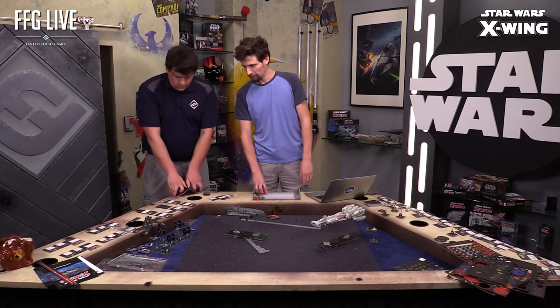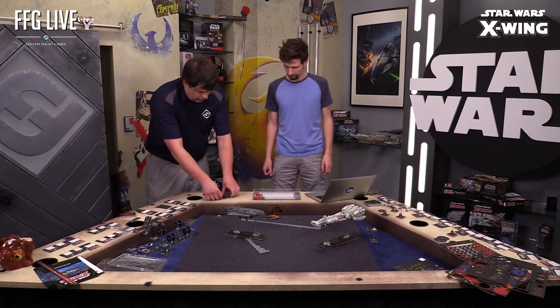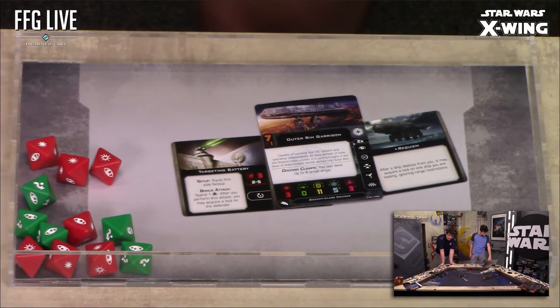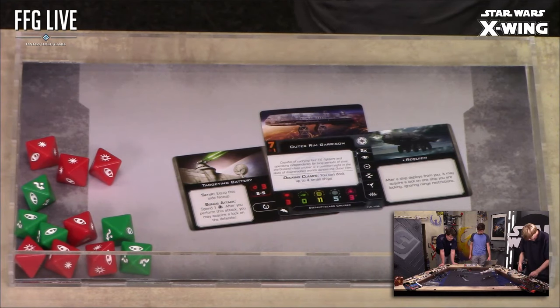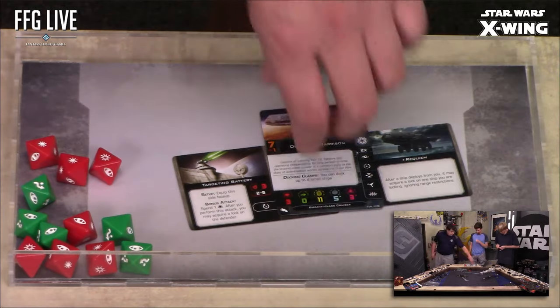Let's look at some upgrade cards from the conversion kit. I have the Gozanti — a fairly modest huge ship with 11 hull and 5 shields, which recharge one per turn, just like energy recovers. I've equipped it modestly with the Requiem title and the Targeting Battery. My plan is to use docking clamps to dock several small ships to the Gozanti, use the Targeting Battery to attack at very long range — range 2 to 5 — acquire a target lock, and when I deploy the docked ships, they can acquire a lock on the ship I have locked. I brought four TIE Bombers loaded with missiles and torpedoes.